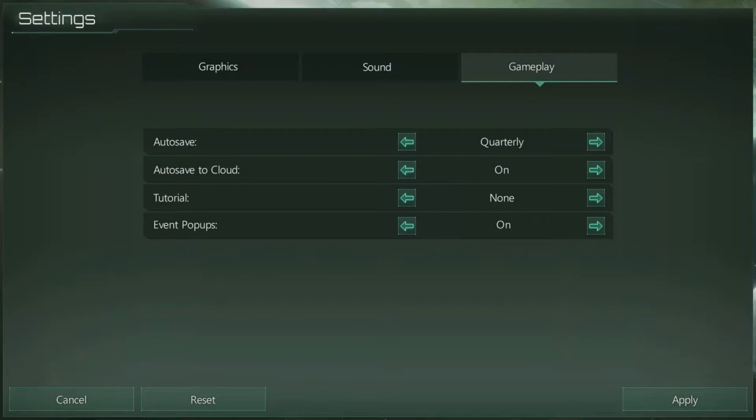For gameplay settings, I recommend leaving the event pop-ups on, because in the later stages you can forget to do stuff. I forgot to control my fleet one time and that did not end well. The tutorial, once you turn it off from the in-game option, it stays off — it doesn't turn on with every subsequent game. For auto-save, I'd recommend saving to cloud, just to have a backup in case your hard drive decides today is a good day to die.